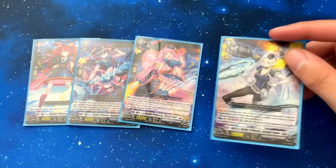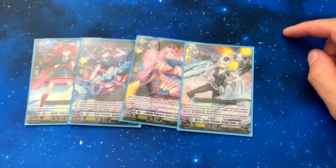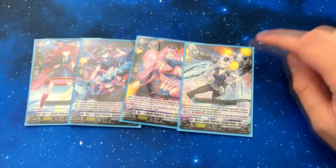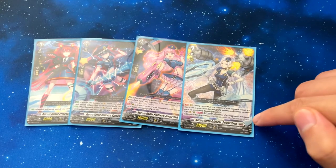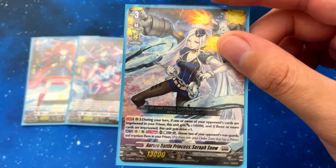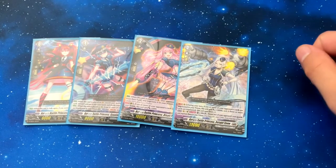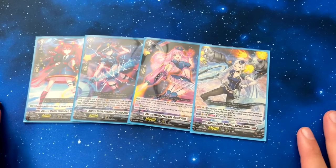And then our ace of the deck, Serif Snow — if there's one or more cards in the prison, she gets 10k, and if there's three or more, you get an extra drive, so she can triple drive. Her second effect is counter blast one: choose two of your opponent's rear guards and put them in your prison. This is the ace card of the deck — you want to ride this for sure. That's the ride deck.